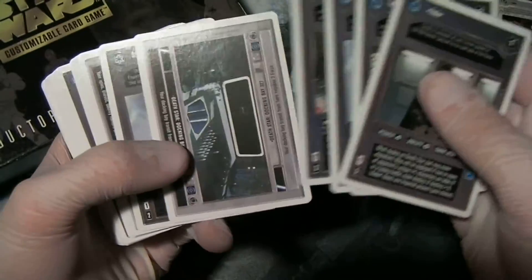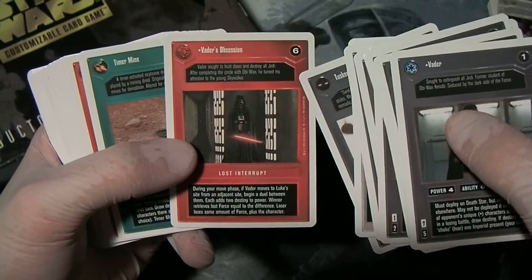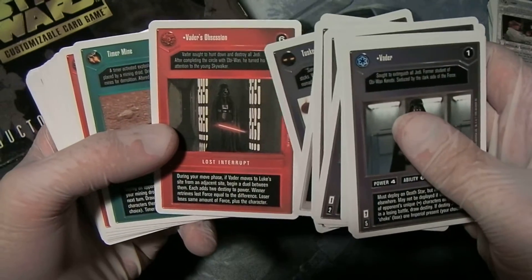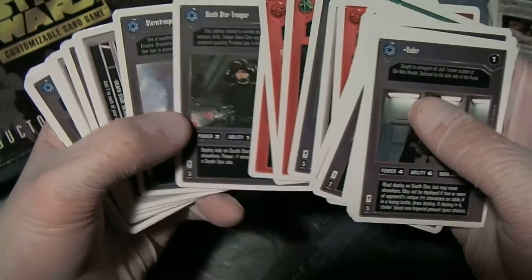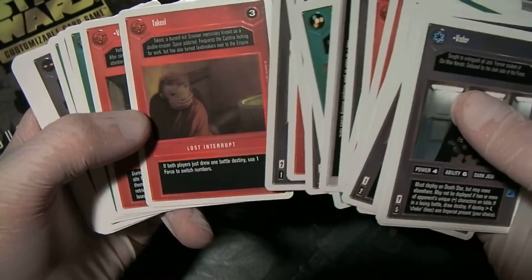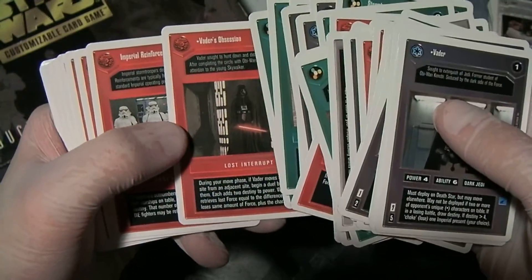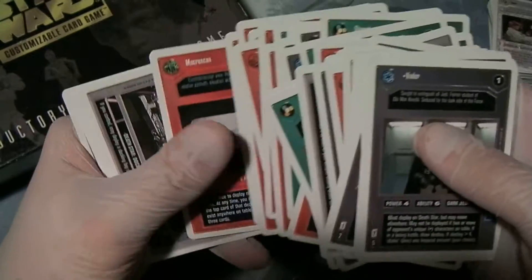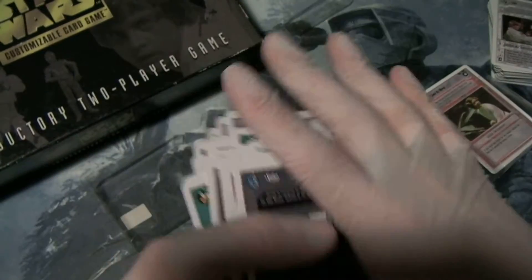Same deal — Trooper Guard, Stormtrooper, Death Star Trooper, Jawas — again, very basic. Vader's Obsession is another premium-but-not-premium card only available in the introductory two-player game, but no icon. It's characters, weapons, a couple of devices, and some Interrupts that work with Battle Destiny, work with Vader and Luke interaction, adding more Stormtroopers to your deck. Real basic deck — Death Star Docking Control Room 327, I believe also a premium from here. But it certainly gets the job done.